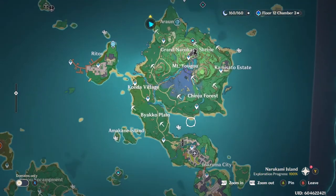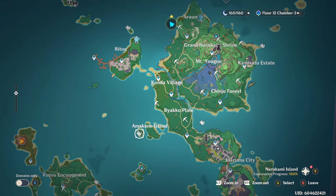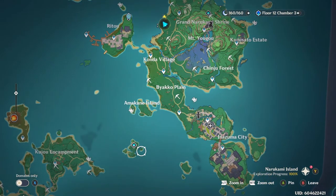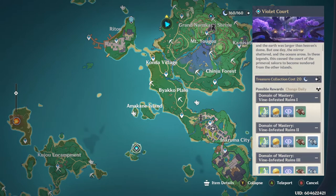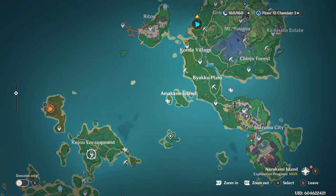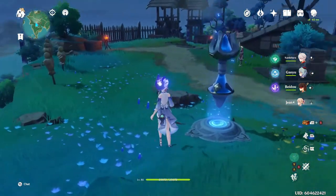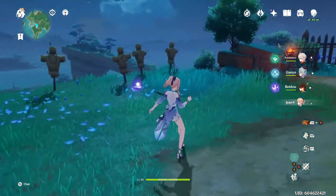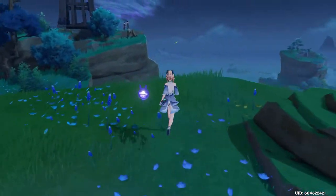Once you get access to the greater area of Narukami Island, come on over to Amakane Island and get on the wave rider symbol - this is the closest one. Make sure you pick up the talent materia domain that is there and make your way over to the Kujo encampment. There is a quest you can start over there; the issuers of the quest are located nearby the waypoint - a shrine maiden and a soldier. Speaking with them will start a quest.